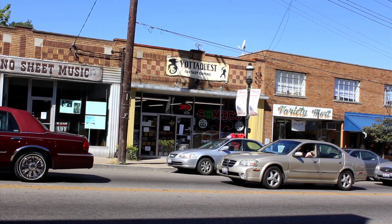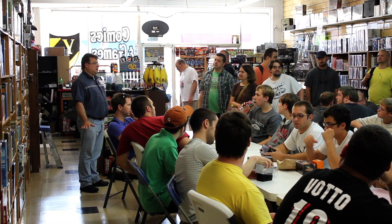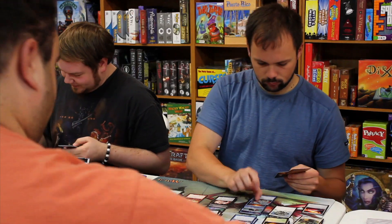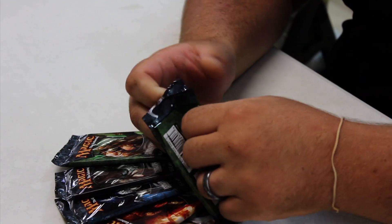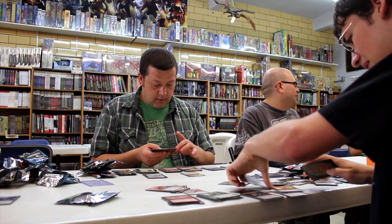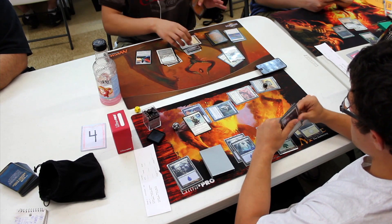I want to thank you for coming out here today for the M12 pre-release at Yotta Quest. We're going to do a sealed pre-release. Everyone's going to get six booster packs of M12, build a 40-card minimum deck, and get to play a number of rounds of Swiss. A core set pre-release is an event where players are given six sealed packs to open and construct a 40-card deck to play in a round-robin tournament. Winner takes home a booster box, and everyone who participates gets a foil promo depending on the set.